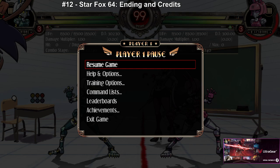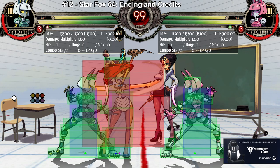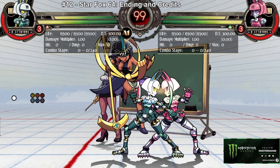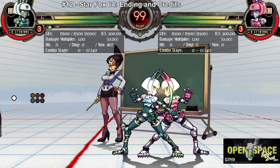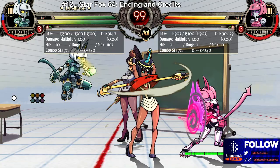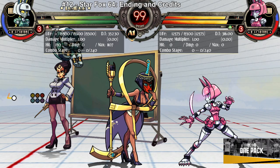Her last assist I recommend is Heavy Spiral. The hitbox is not that far horizontal but it is big. What makes this assist really good is how much chip damage you get on block. If you make the opponent block, look how much health they lose in chip. So if you're playing a character like Robo Fortune, you can lock them down and chip them.